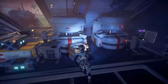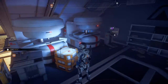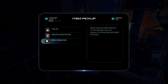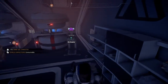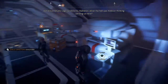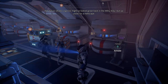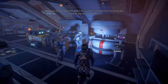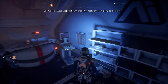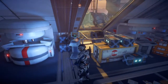Another container — iron. Another terminal: Play audio log. 'Sand, storms, radiation. What the hell was Allison thinking sending us here? Eos might have looked great back in the Milky Way, but up close it's a hellscape. Farthing's on my case to stay positive, put on a brave face for the team. But I can't shake the feeling that I'm gonna die out here.' And you probably did. That sucks.